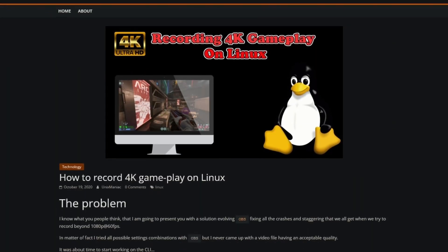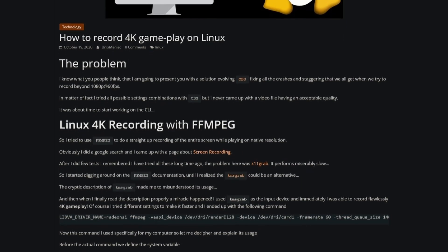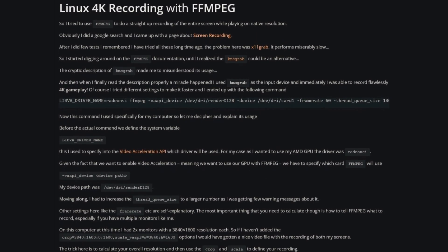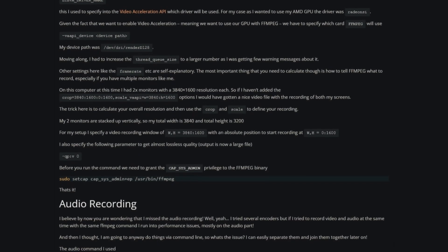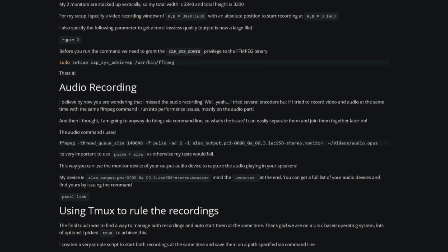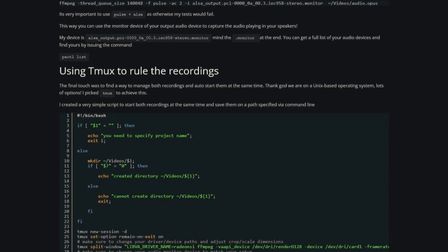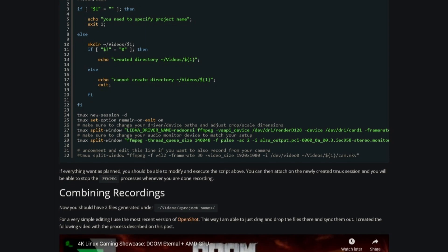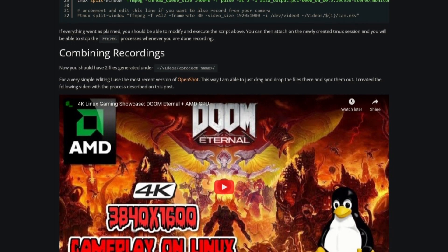The only way I've found to get GPU encoding working on Linux using an AMD GPU is listed in an article by Unix Maniac — I'll leave it in the description box below. Why theoretically beneficial? Because there is a downside: you cannot record audio and video at the same time in the same file. This means you will have to make a script which starts both audio and video recordings, and if needed, stitches them together later. Luckily, Unix Maniac has also provided example scripts to get you going — a big thanks to him.